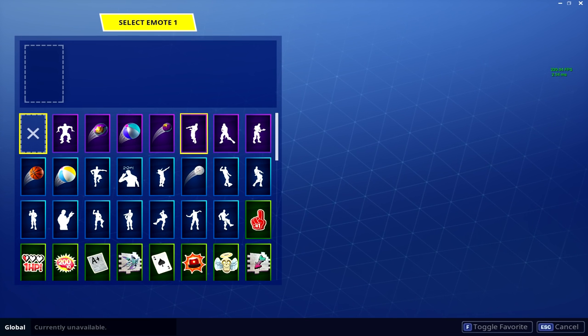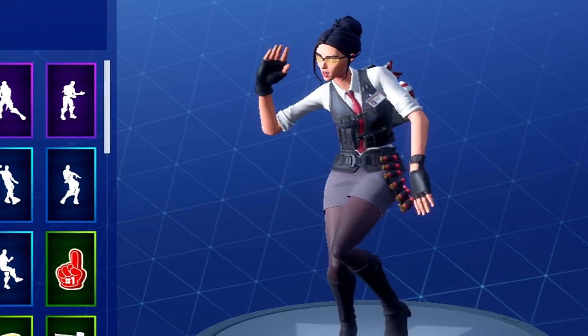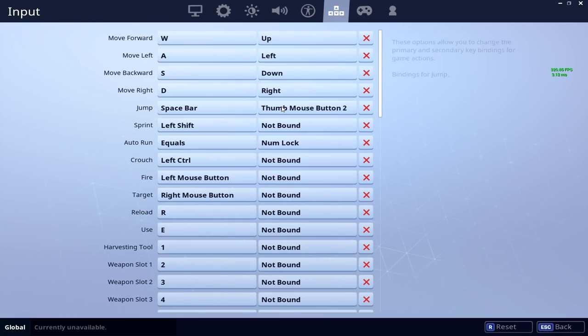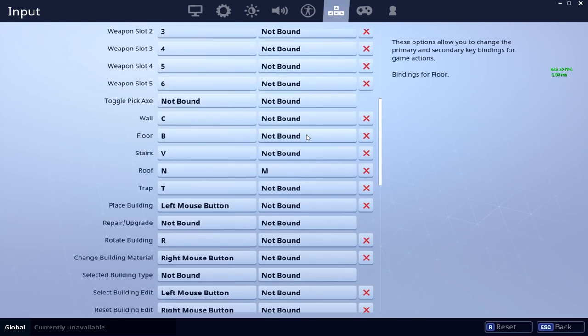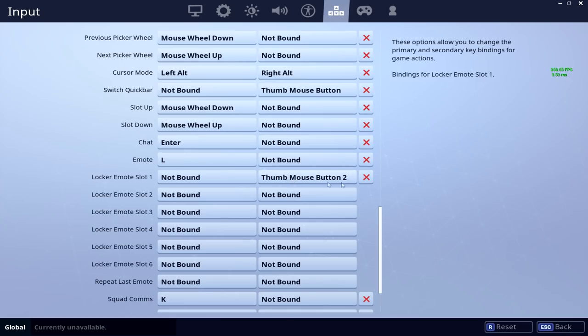And you're also going to need an emote, so let's pick this one. You're going to want to bind your jump or crouch key to the same button as your locker emote slot 1 key. And don't set it to right-click, by the way, because you won't be able to ADS.